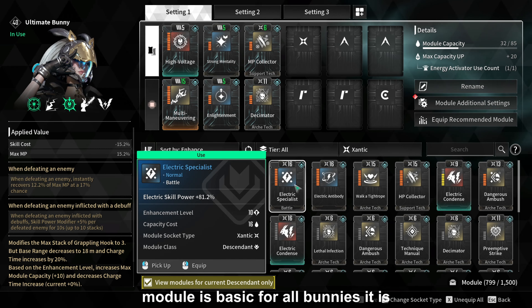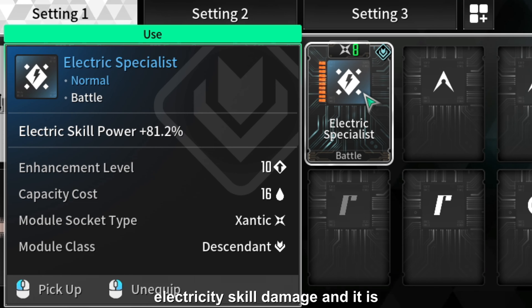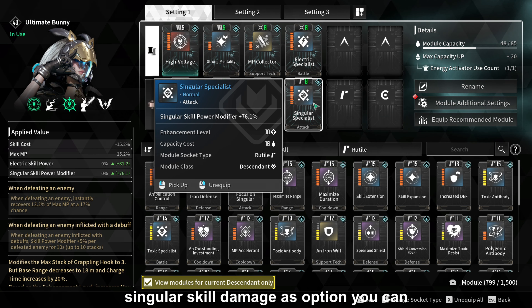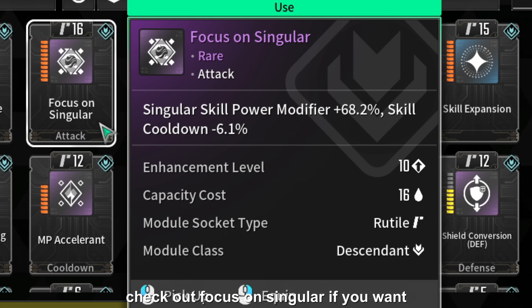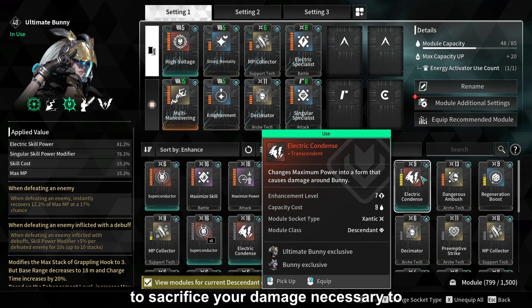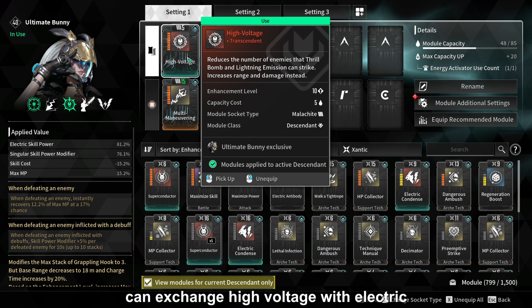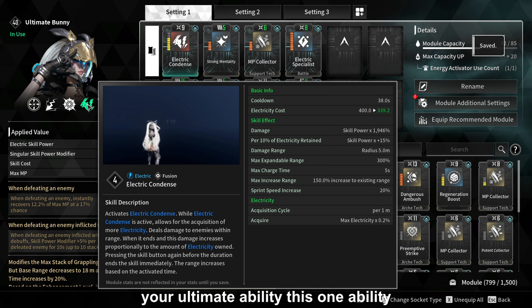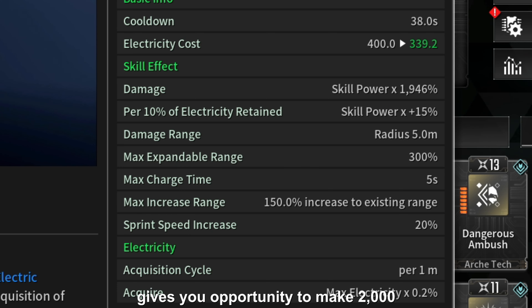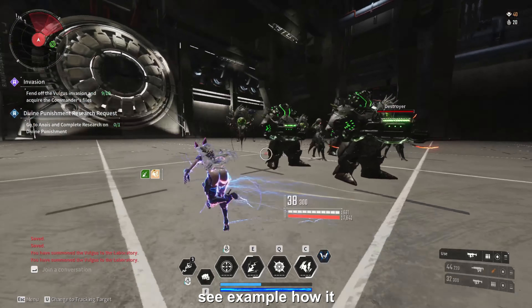Next, one module that is basic for all Bunnies is Electricity Specialist, which gives you electricity skill damage, and Singular Specialist, which gives you singular skill damage. As an option, you can check out Focus on Singular if you want to decrease your cooldown and are ready to sacrifice your damage. If you play regular Bunny, you can exchange High Voltage with Electric Condense — this module will improve your ultimate ability, giving you the opportunity to deal 2000 damage in a radius around you.